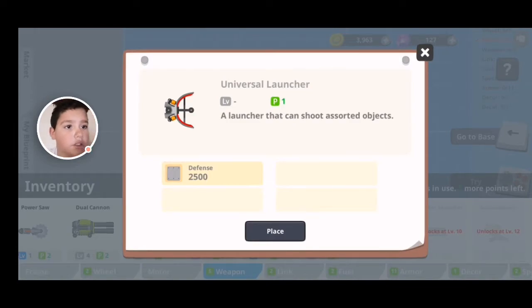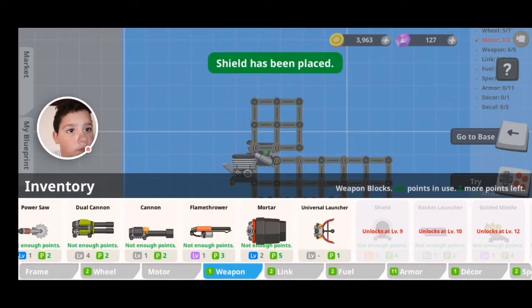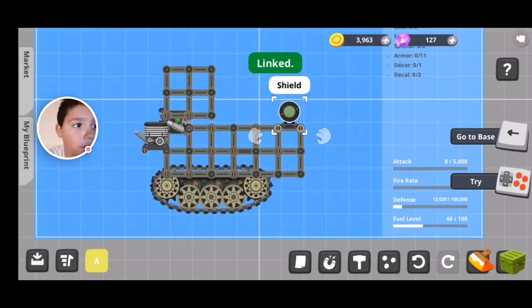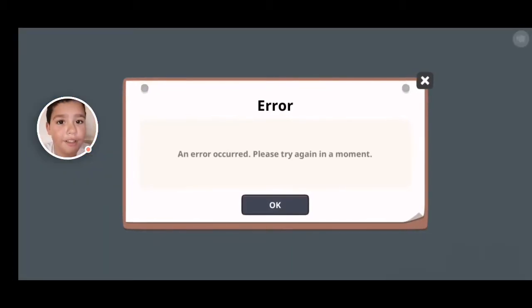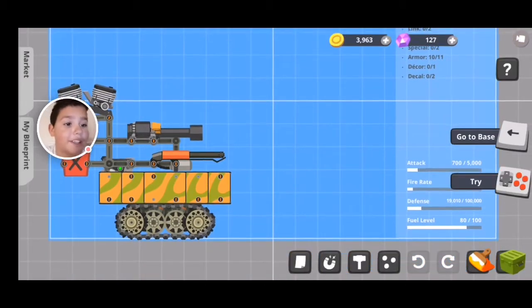A launcher that can shoot assorted objects. A shield — yeah, that's a bug. You shouldn't be able to do that, but I can.